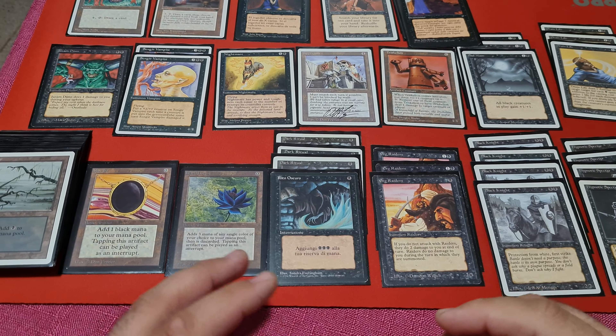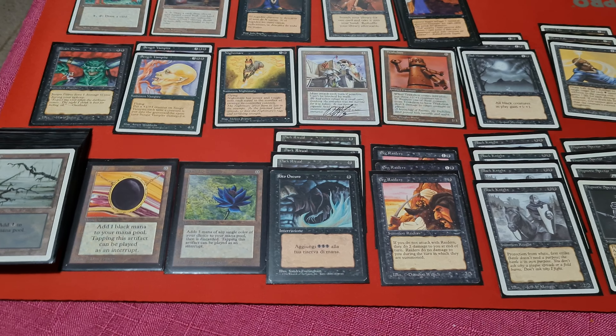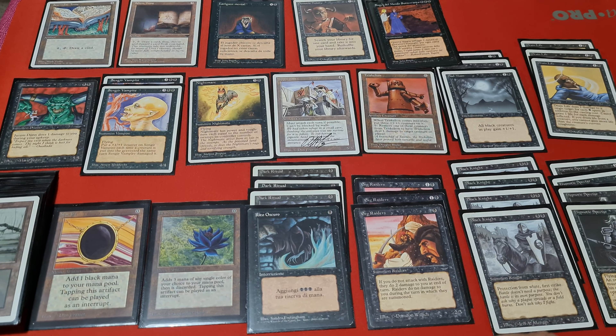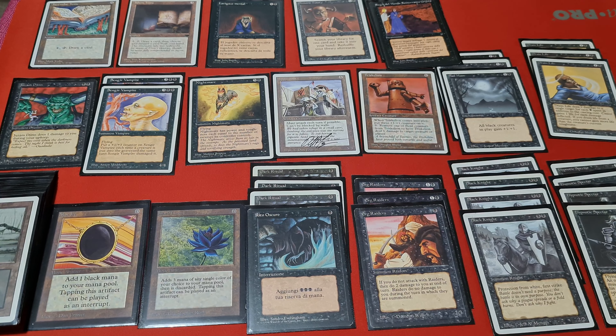Hello everybody! Today I want to show you my deck that I made for the Color Clash tournament by Timmy the Sorcerer. The rules were as follows: you could only choose one color as your main color, you could play a total of eight artifacts, each of those artifacts would be restricted — that's why you see only one Juggernaut, one Triskelion and so on — and everything else had to be in that particular color. Even the moxen — you could only use the mox that matches the color of your deck.